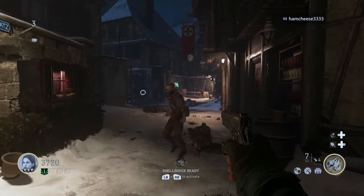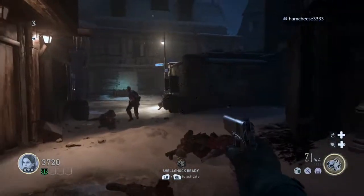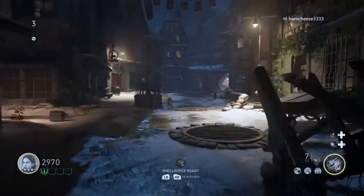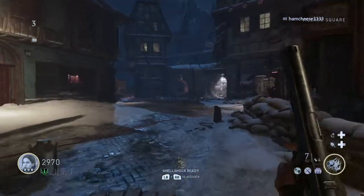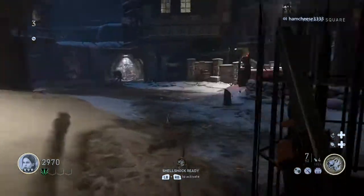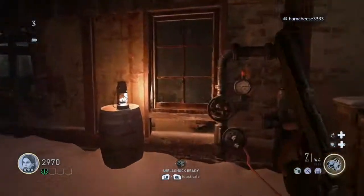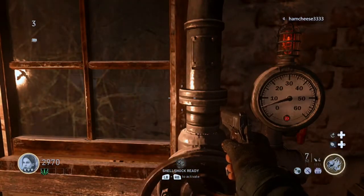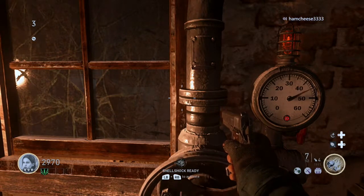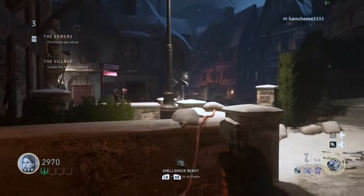Alright guys, to turn on the power you're gonna need to find three gas valves, and in today's video I'm going to show you just exactly how to do that. Leaving spawn, buying the door into the village square, your first gas valve is going to be right here on your right. You're gonna come over here, hold down X until it gets up to 60 and the red light goes green.